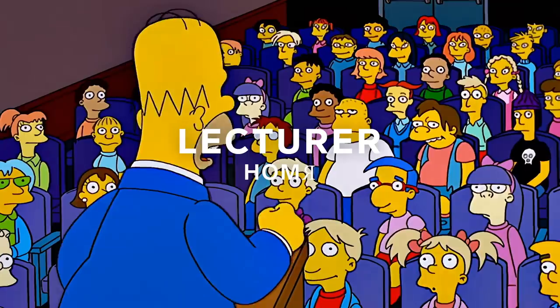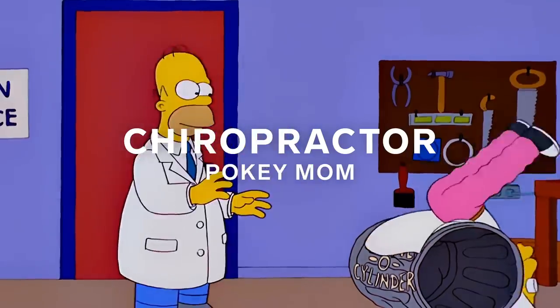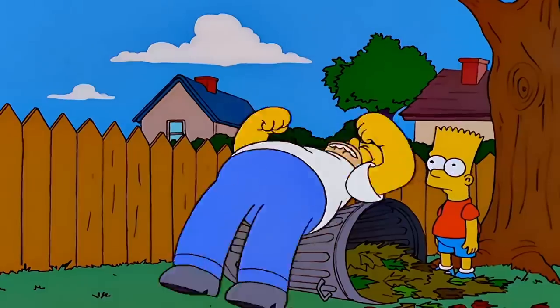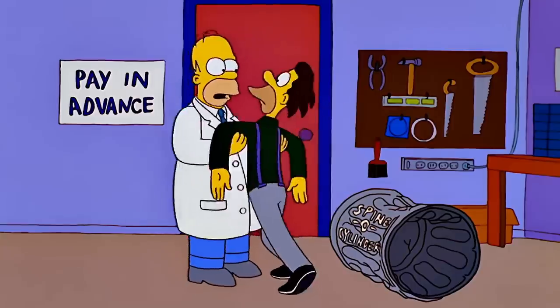Homer then gives a guest lecture at Springfield Elementary on not putting things up your nose. Homer starts operating a chiropractor's office out of his own garage after a trash can he damaged seems to miraculously fix people's backs. This one's a B-story that kind of just exists to fill some pages and it ends as quickly as it begins where the real chiropractors take Homer out.